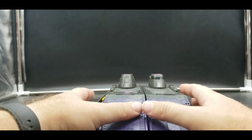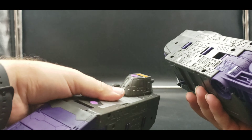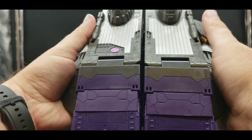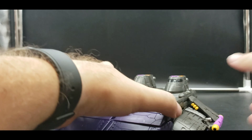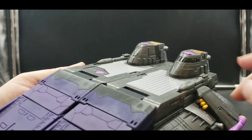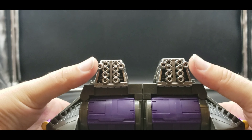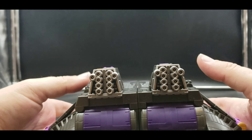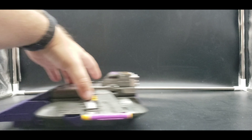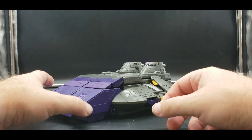It doesn't like to stay together — it comes apart real easily. I wish these had a better grip, or there was another set that helped hold it together, because you get them together and set them down but they come apart. Decepticon symbol here, lots of purple and gray, some silver, some pink and yellow, a little bit of orange up here. On the back, I'm guessing jets in a way. It does have wheels on the bottom as well, so it can roll very nicely. Very, very cool — really like this.